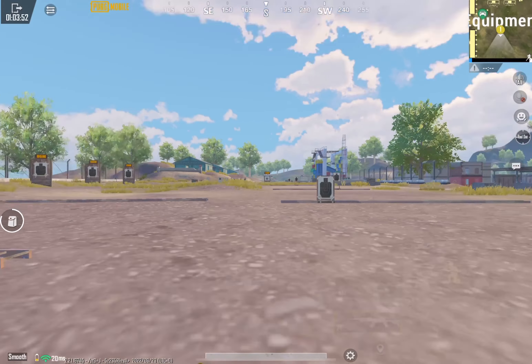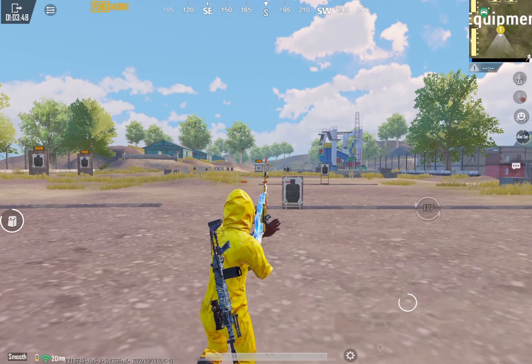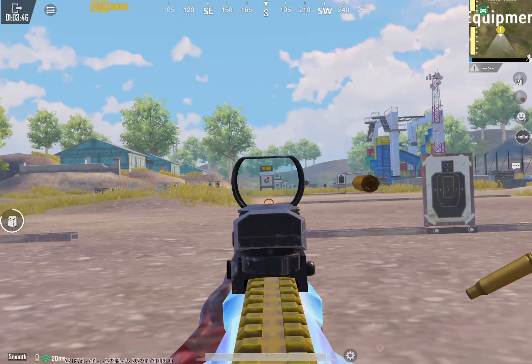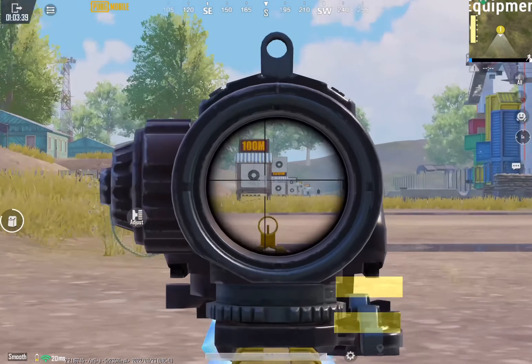SKS — I love this gun and it's one of my absolute favorites. If you can tap this weapon quickly, you won't be afraid if a squad pushes. Damage increased and recoil improved. It is and remains one of the most popular DMRs in PUBG Mobile.